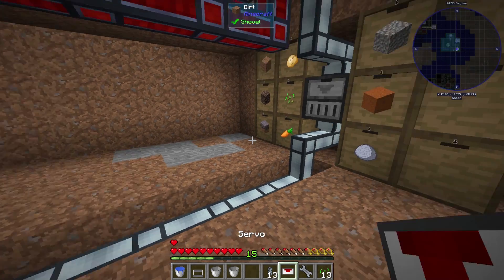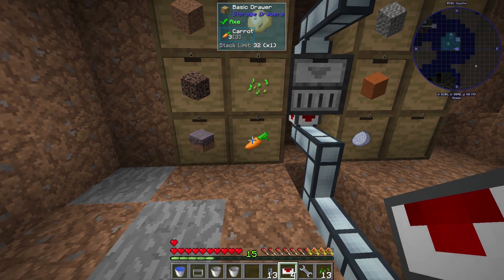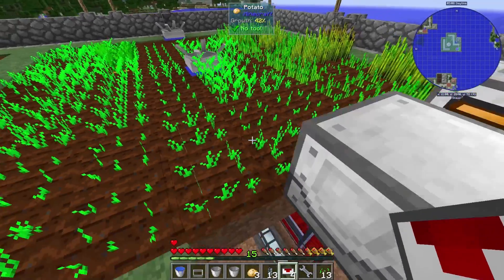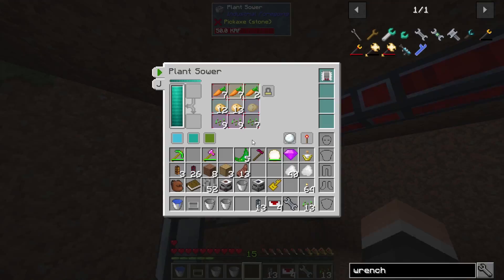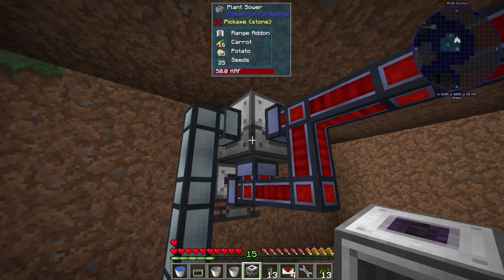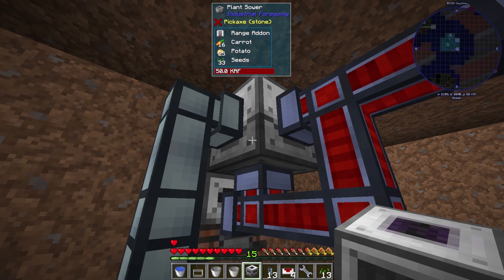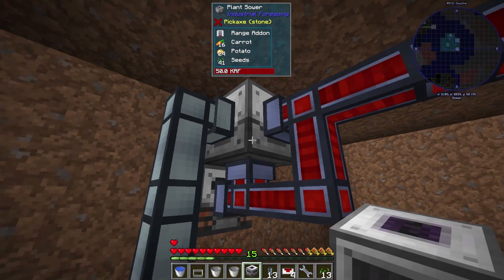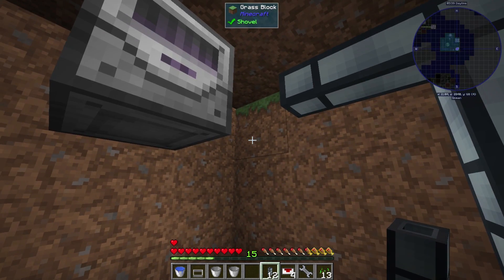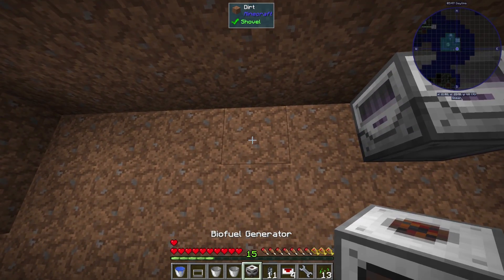Let's start piping items back into it - that should just keep the seeds coming in. We should have a good amount of carrots. Let's get the wiring in for the bioreactor. I want it to be further in the chain from the plant sower because that's kind of how the thermal pipe works - it'll prioritize the machine first in line. So the sower gets seeds first. There we should start seeing seeds in there, then we just take the biofuel and throw that there.